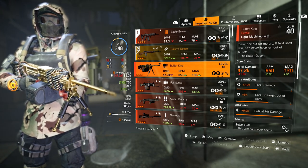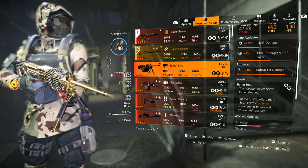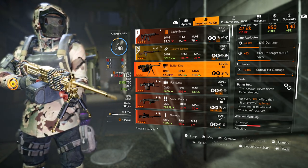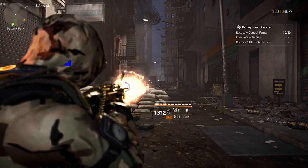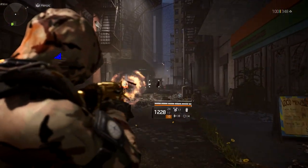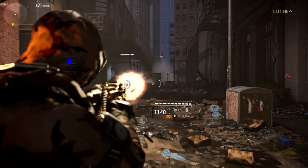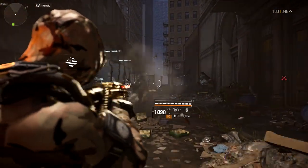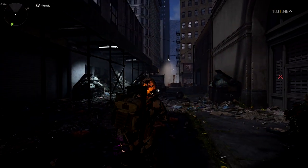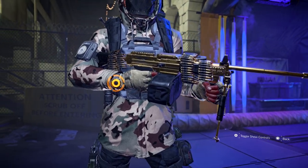The exotic LMG Bullet King came with Warlords of New York and has a talent called Bullet Hell. This weapon never needs to be reloaded - for every hundred bullets that hits an enemy, you replenish ammo to you and your allies' reserve. You can fire over and over, keep focusing on the target in front of you. If you hit at least 100 shots, you'll gain 100 ammo back, so you'll never really have to reload. That's why a lot of people use this, and I run it in the raid.